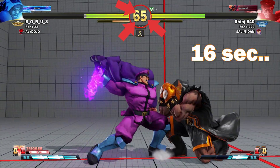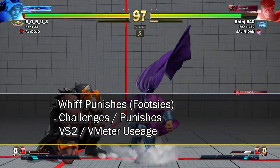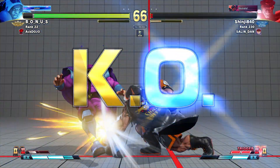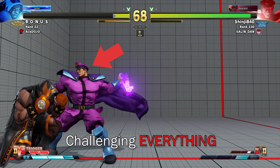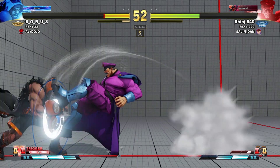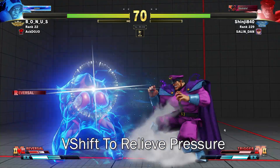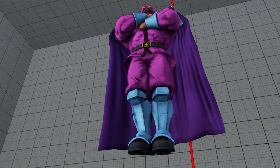Are you going coast to coast just blocking against M. Bison? Well, there are ways around this — obviously offense, obviously some defense. We're going to show some whiff punishes, challenges, V-skill 2, some V-meter usage in this replay, and we're going to teach you how to challenge everything M. Bison does, look for punishes, press your advantage, get counter hits, and use V-shift to relieve pressure.